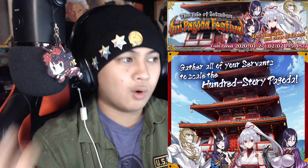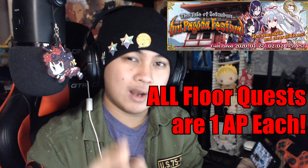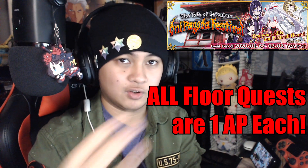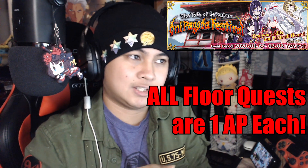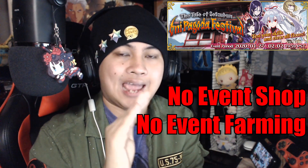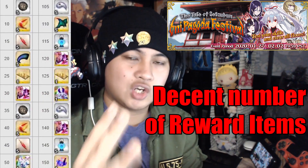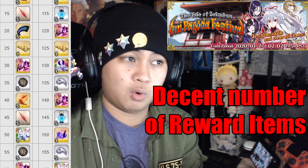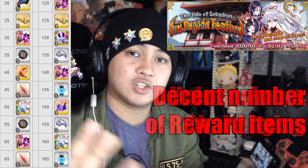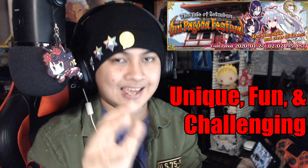I don't usually do tip or guide type videos, but the Tale of Setsuban is actually one of my favorite events for many reasons. Almost all the quests are only 1 AP each, which is just great for those of you who don't have too many apples left, especially after the Da Vinci event. The event doesn't require any farming at all, so this is a great event already. It gives a good amount of materials and items as rewards, and it has a very unique system that makes the event both fun and challenging at the same time.